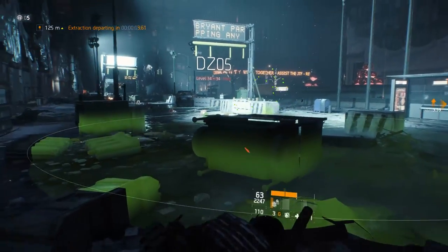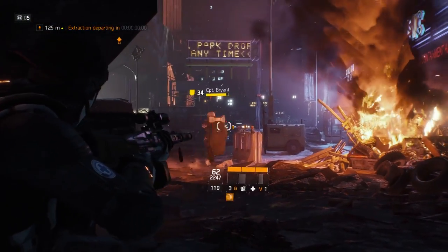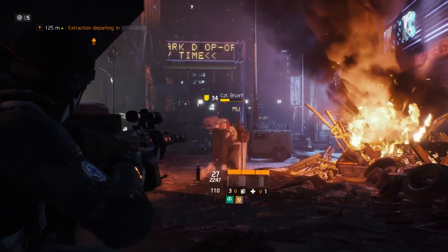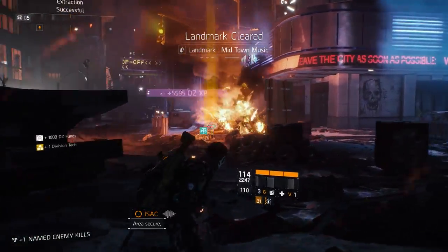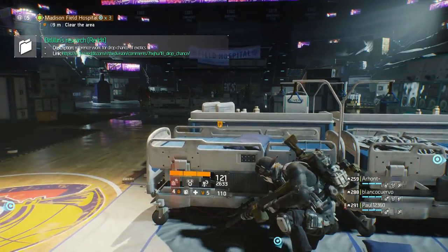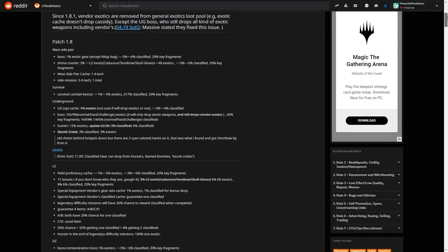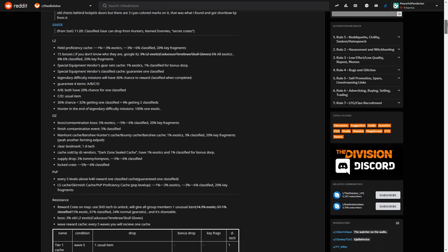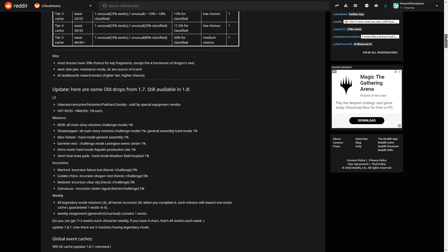We'll show you every method from guaranteed to least likely to drop, based on the drop percentage. I've taken into account that you play on World Tier 5, since this gives you the highest chance of earning classifieds. The drop chances for each of the methods are based on research from a year-old Reddit post from Bitlylim, last updated in April 2018, so keep in mind that these stats could have changed in the meantime. The post is also linked in the description.